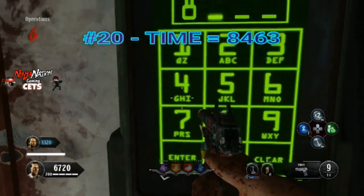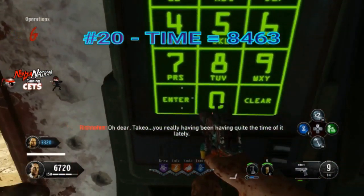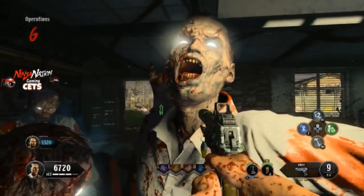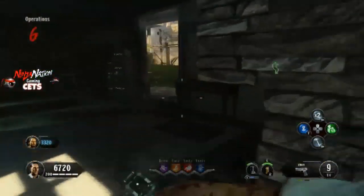Enough messing with my boy Ted. This next one is number 20, and it's TIME. Entering this makes Codename Pizza happy, because it's killing time. Entering this in the computer will freeze all zombies on the map for 30 seconds. Have fun with this one.